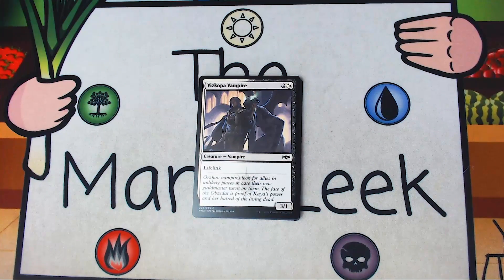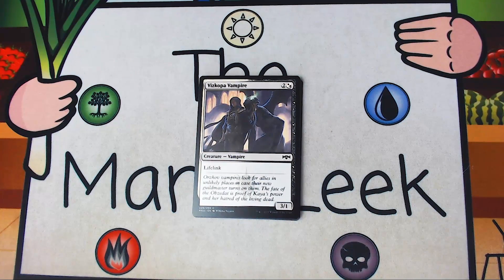Up next is Viscopa Vampire — two and a white or two and a black, your choice, for a creature Vampire. It's a 3-1 with lifelink. Totally fine filler. Goes in all white decks, all black decks as a 23rd card — probably one of your last includes. If you do want some early ground aggro it's going to help out. If you want a creature that's just going to block and trade something, it's totally fine as well, but it's nowhere near a first pick.